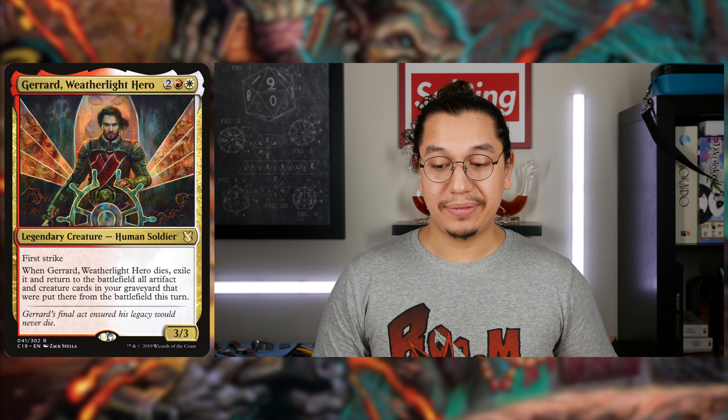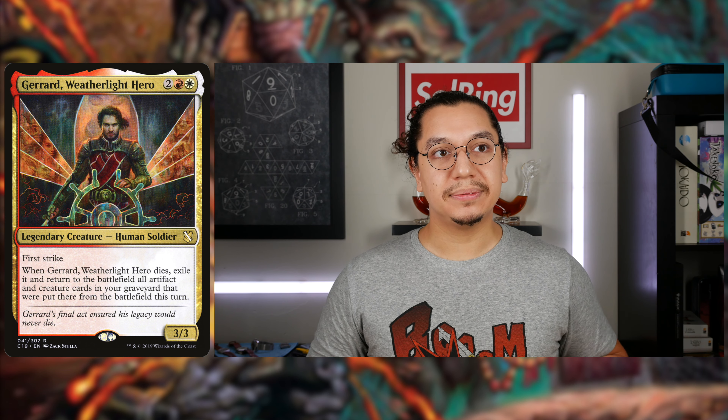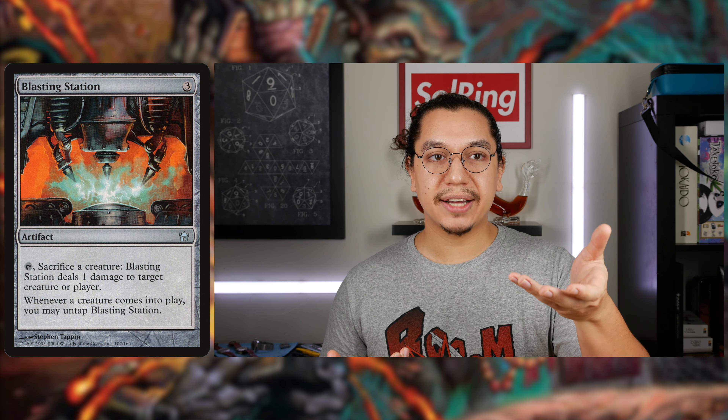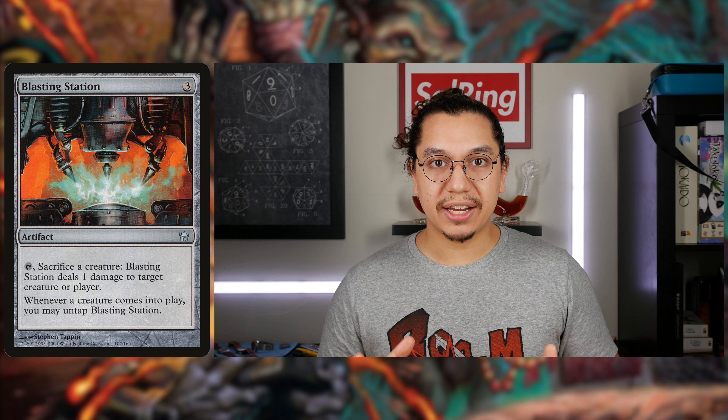It gains haste and returns to the command zone at the beginning of the next end step. Let's say you cast Hellkite Corser and your commander happens to be Gerrard, Weatherlight Hero — two generic, one red, one white. So you're in Boros. Legendary creature Human Soldier, 3/3 body, first strike. When Gerrard, Weatherlight Hero dies, exile it and return to the battlefield all artifact and creature cards in your graveyard that were put there from the battlefield this turn. If you happen to have a sack outlet — let's say Blasting Station — we'll use Blasting Station for both combos I'll be mentioning.